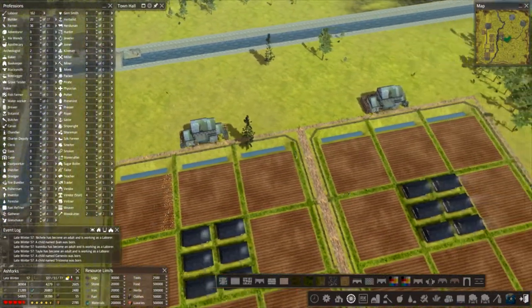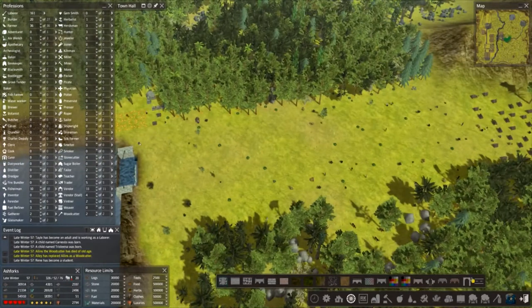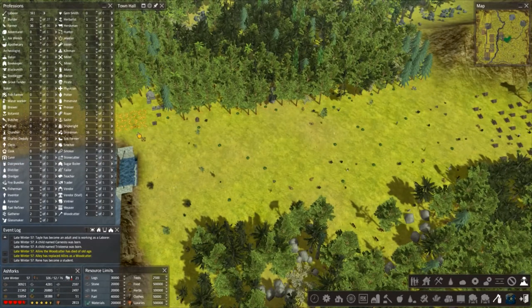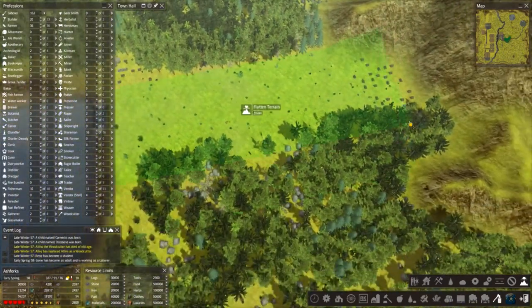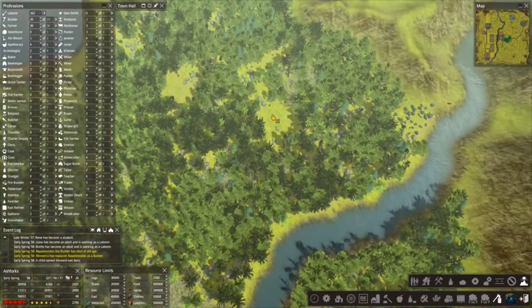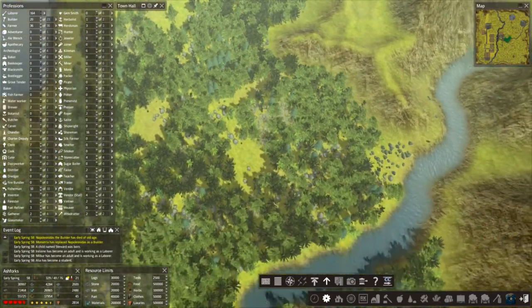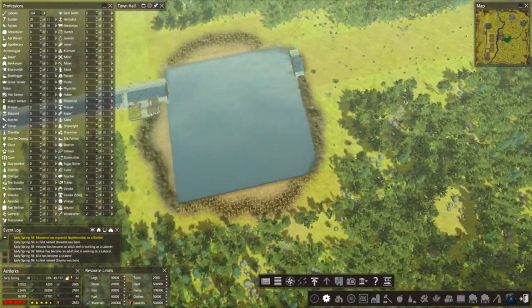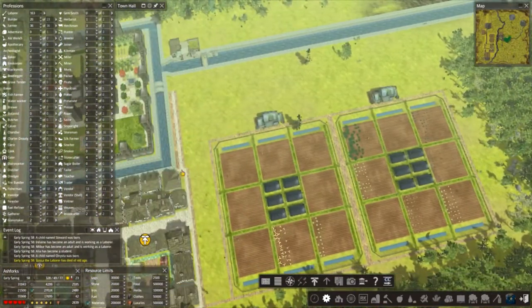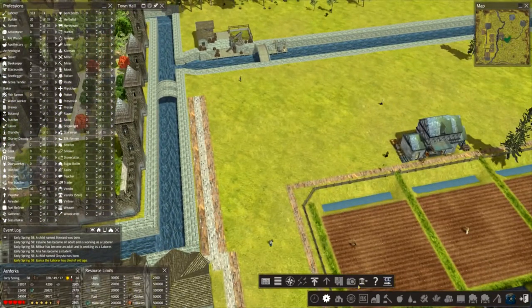I need to stop looking around the map saying 'I need to do this, I need to do that' and actually do something. Let's flatten all this off, prioritize and get this done. If we can actually get the canal finished in this episode that would be good. Let's put some apiaries in.